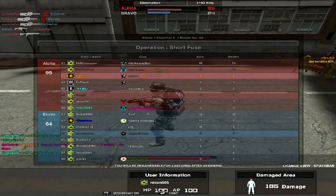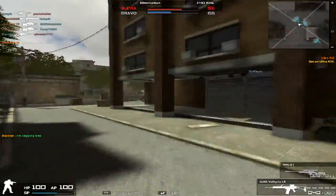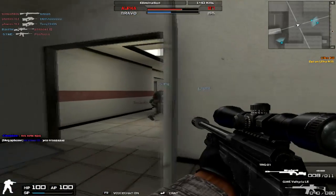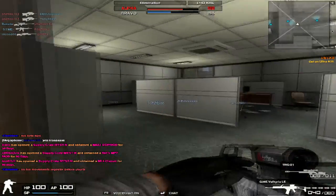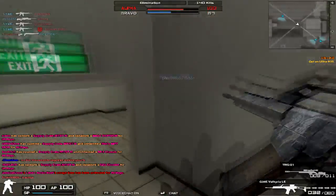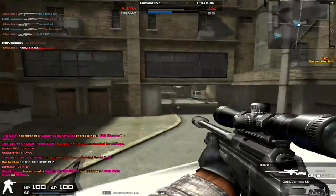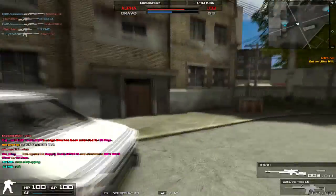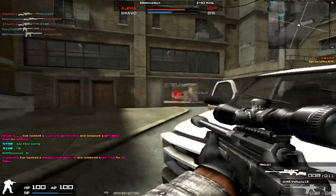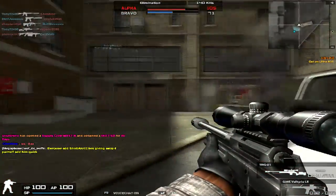Anyway, I know this is supposed to be a review of the TRG-21. Recapping everything: it's 100% the exact same thing as the TPG-1 Pro — same scope, same stats — the only different stat is the rate of fire, which is slightly faster but pretty much negligible, since rate of fire doesn't really matter for bolt-action sniper rifles. Even with a faster bolt-action like the M24 versus the L96, unless you're no-scoping — which you shouldn't be doing since it's mostly luck — you shouldn't be trying to shoot people as fast as you can anyway.